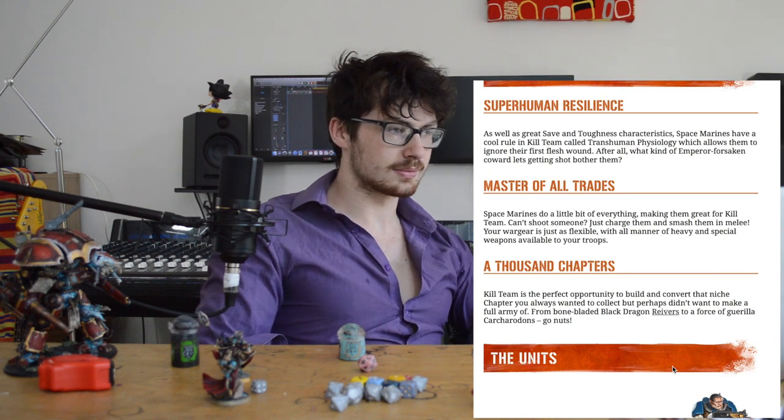They just say, you know, if you want them to be a bit more like Raven Guard, go for Scouts and Reavers. If you want them to be like Ultramarines, go for Primaris and Intercessors. Which is a bit like, alright, great.